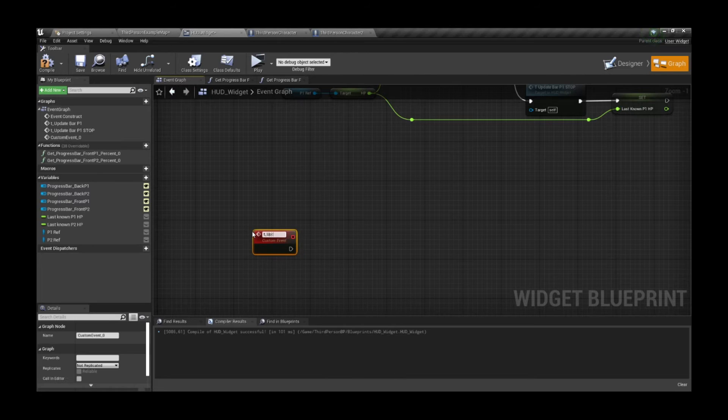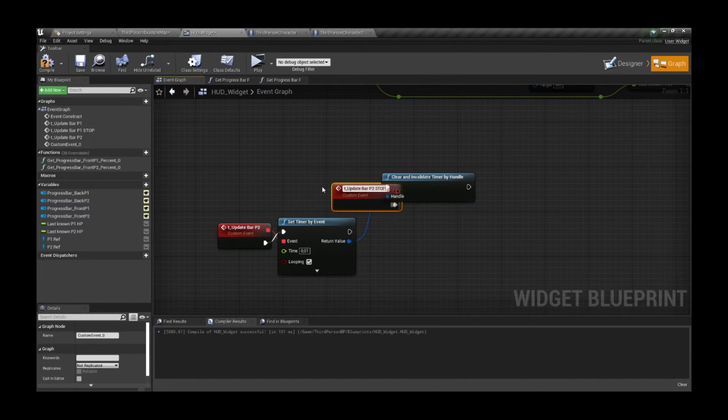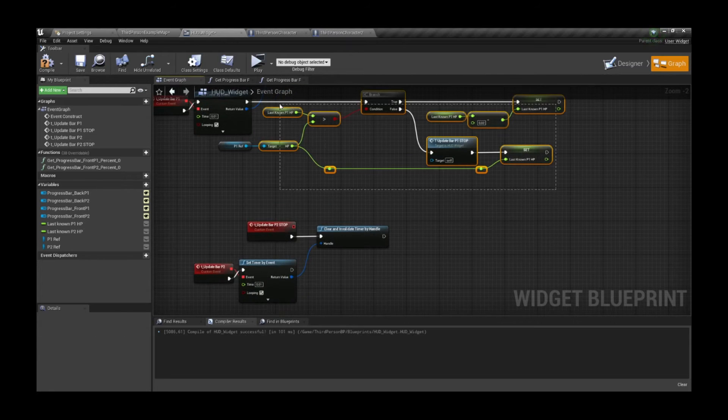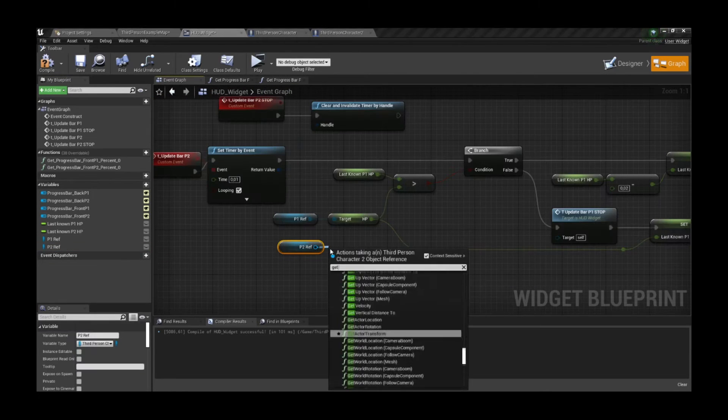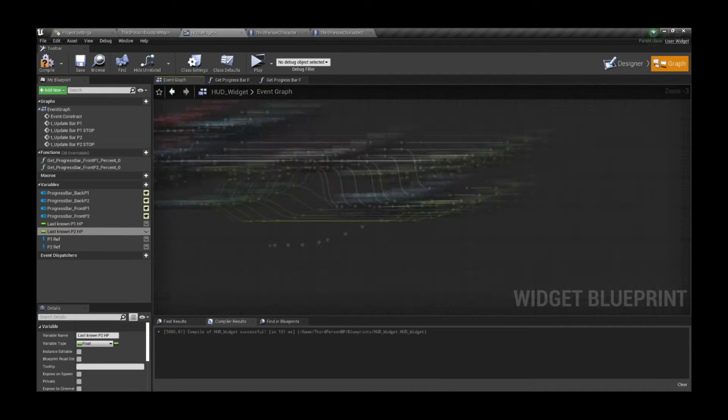The second timer will be very similar to the first one, but we need to affect the player two-related variables and red bar. So we can copy-paste what we just created and make sure the variables and references have been swapped accordingly.